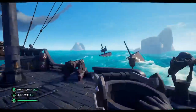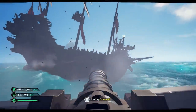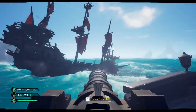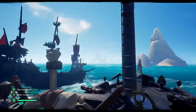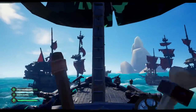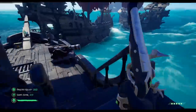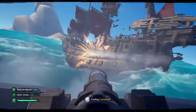When the horns sound, the event has started. The first thing you need to do is take your ship towards the closest rocks. There are two reasons for this: first, it offers you protection from cannon fire; second, it will help split the ships up and force them to go in different directions. The Skeleton Fleet is extremely difficult to beat if you have to deal with two ships at the same time, so it is imperative that you split them up so you can tackle one at a time.